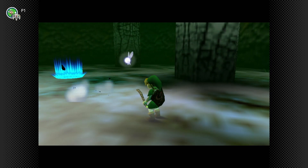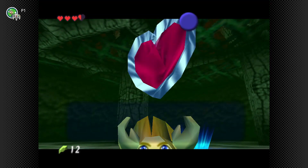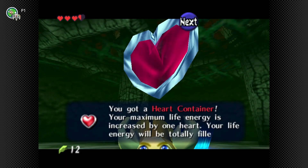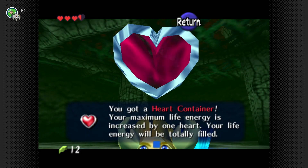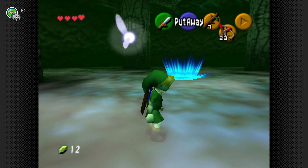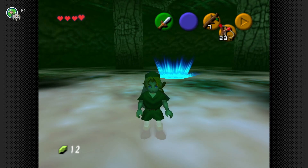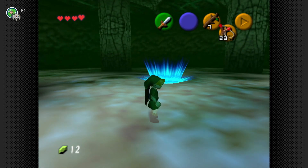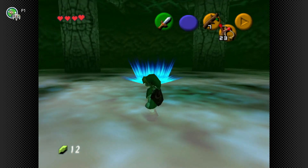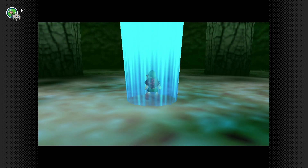Gohma got defeated by a stick. The cursed spider was eating the Great Deku Tree from the inside out, and yet it was defeated by a stick. You get a heart container which increases your heart total by one. Sometimes you can miss it, and if you do you have to trek all the way back — there are no warp points except this one that takes you out of the dungeon. Let's go!